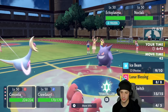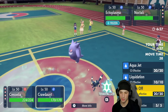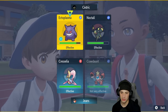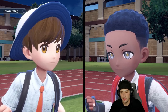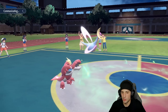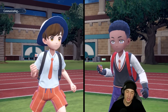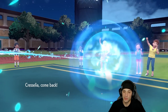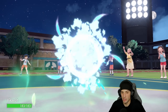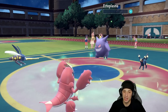Umbreon might protect — there's a chance, especially in Trick Room it wants to waste turns. I'm kind of hoping it does because if it protects we get a free swap and pick up the KO on Gengar. Vikavolt comes out, it's super effective — no protect from Umbreon. Liquidation finishes off Gengar no problem.